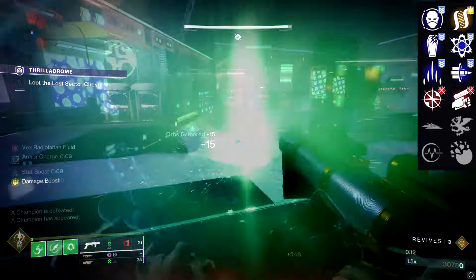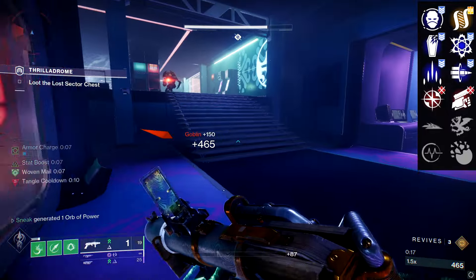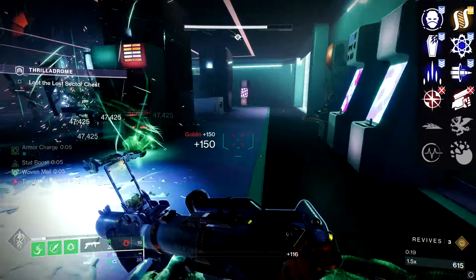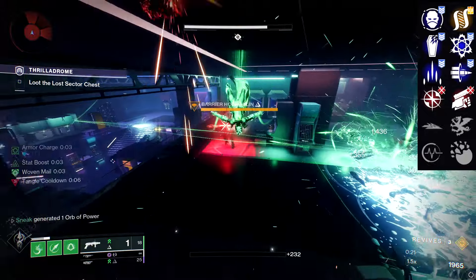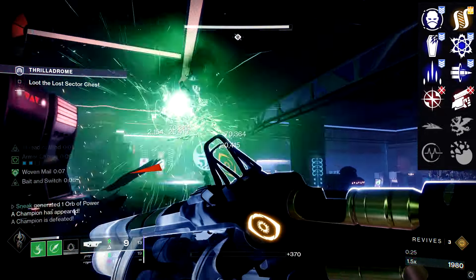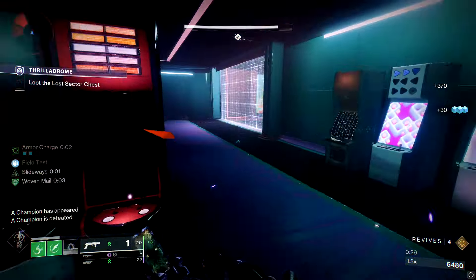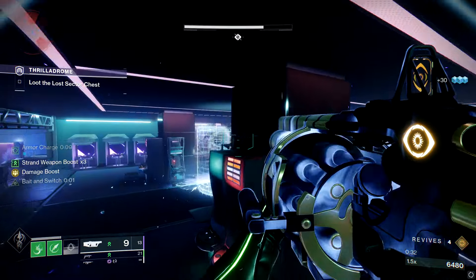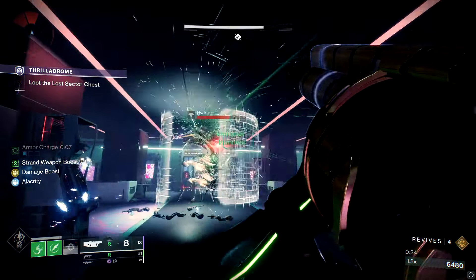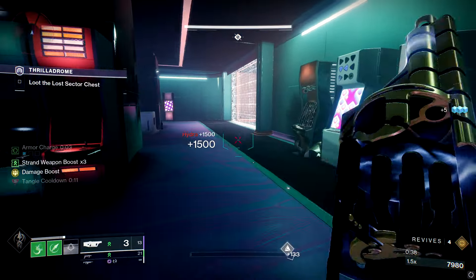What we're left with in Column 3 is Envious Assassin, Slice, and Slideways — also known as Walmart-brand Slideshot. In Column 4 we have Hatchling, Chain Reaction, and Deconstruct. I'll be messing with all of these in the background footage from Legend/Master Thrillodrome on Neomuna.